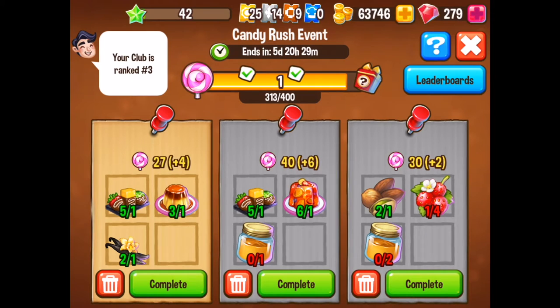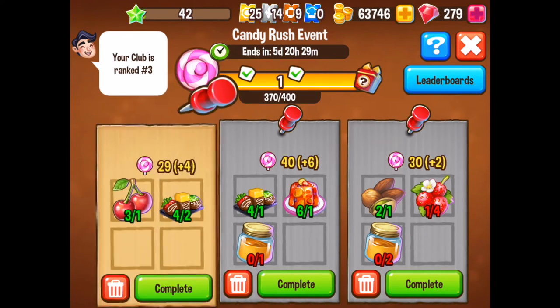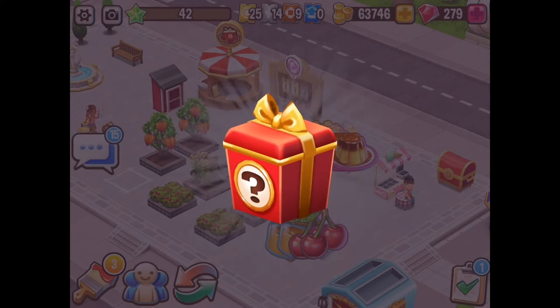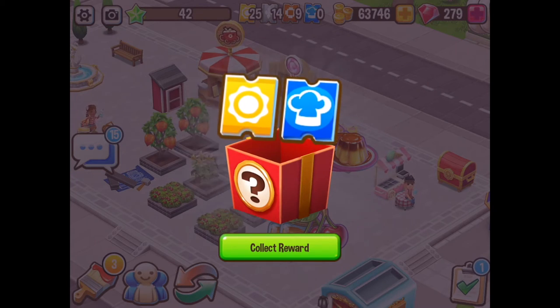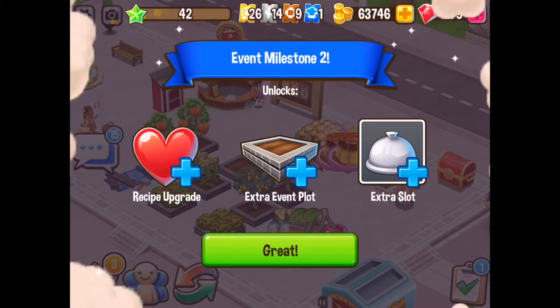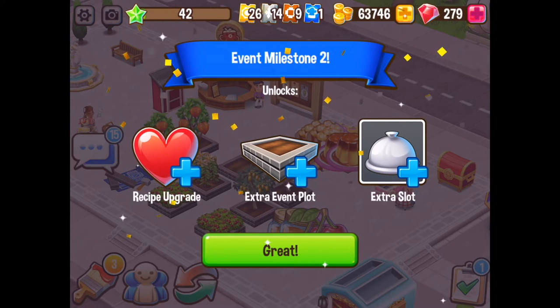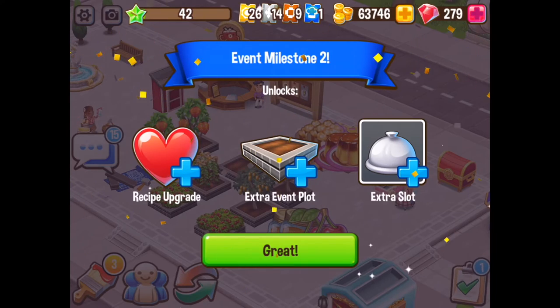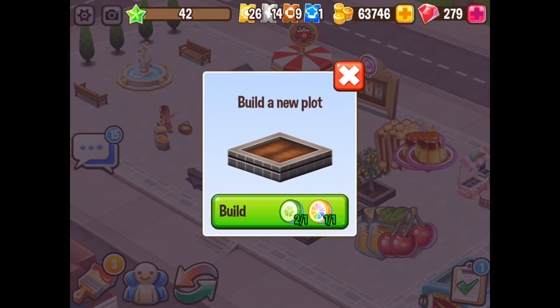Now when it comes to this video today, my main focus is all about milestone number two and we are about to get that. At 400 points we get the red box, we claim our prizes — we got a blue voucher and a gold voucher for my collection. That's 26 blue and one gold. Recipe upgrades, extra event plots, and an extra slot. Now the extra slots and the event plots are fantastic, but that's not the best thing about milestone number two.